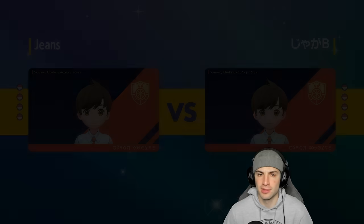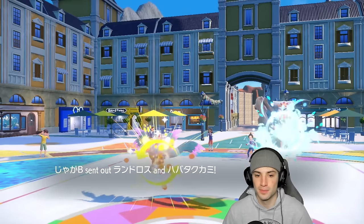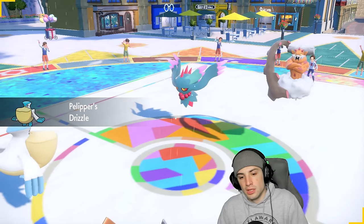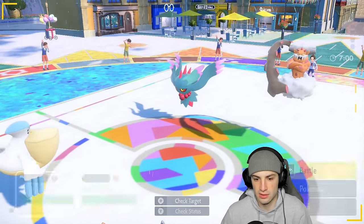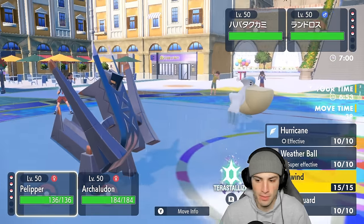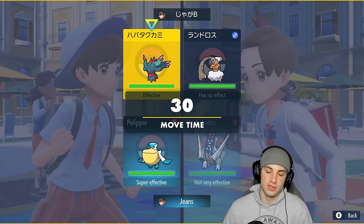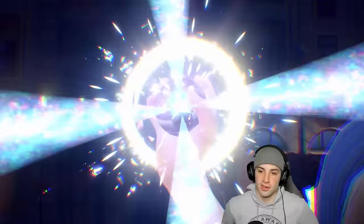Choice Scarf, Choice Band, Choice Specs — they're just so good, especially when they can do big-time damage and outspeed. They send out Flutter Mane and Landorus in its Incarnate form. We're pretty much forced to Terastallize Archaludon — it's going to be a Fairy Tera, correct? Yes, a Fairy Tera. I'm going to try to pop a Tailwind and Terastallize going for an Electro Shot to boost my Special Attack.